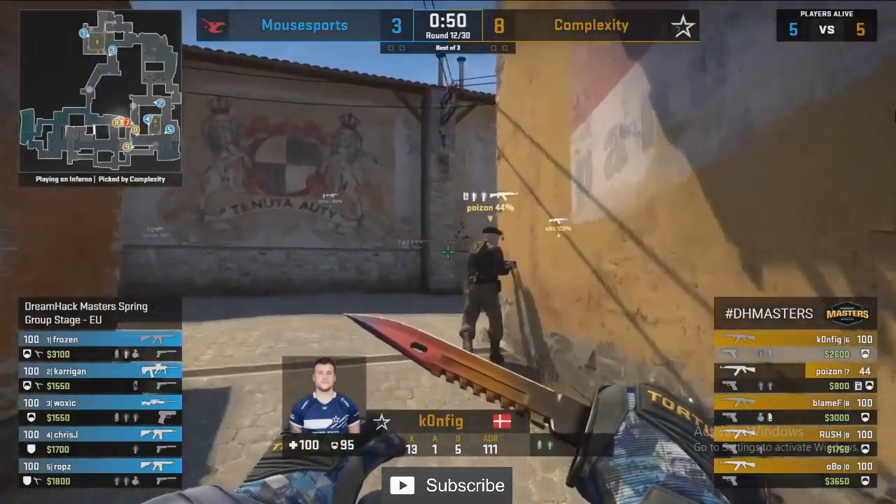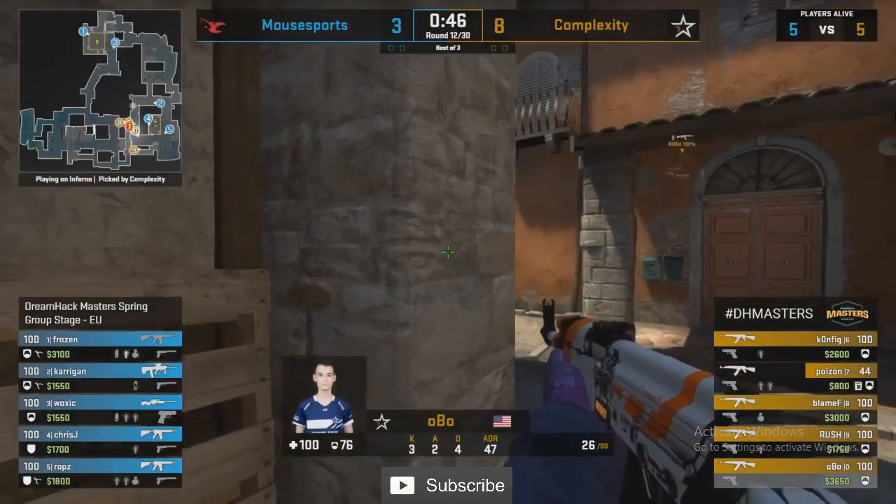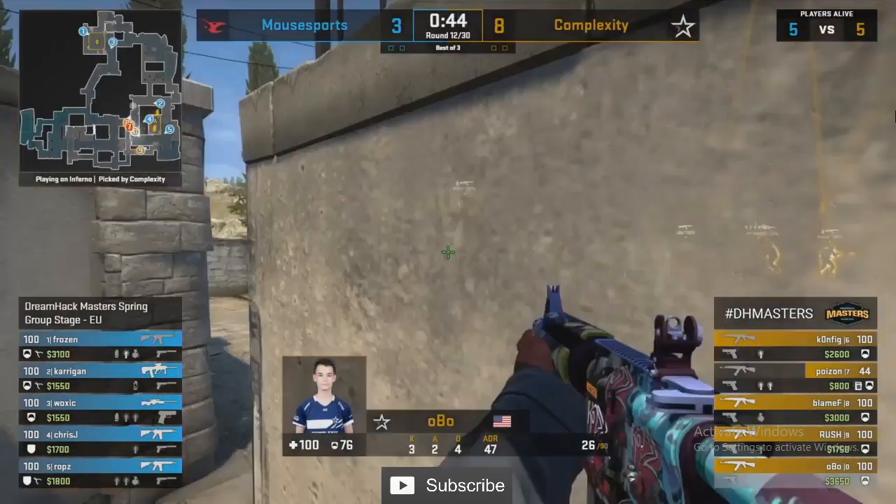More than well-practiced — Coal, 8-3 up against Mouse Sports. A three-man A setup, Coal have gone silent on B and come back towards A for a quick execute.